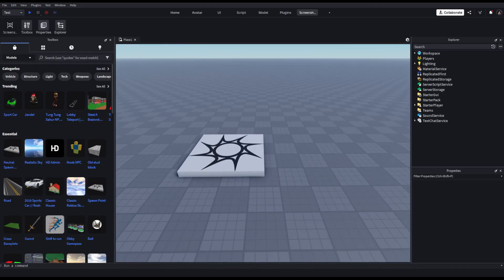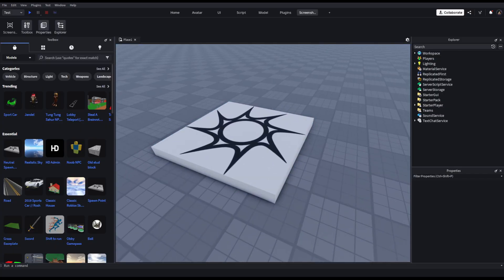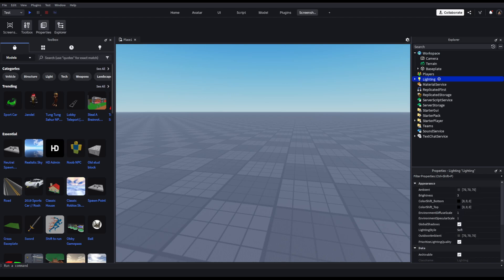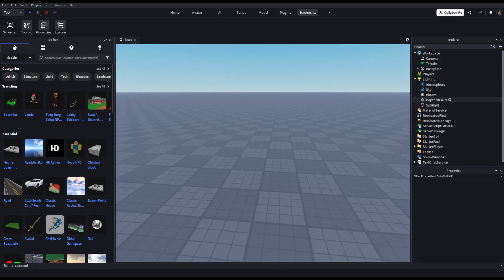So first thing: have a good computer. Second, set your lighting to realistic if it's not already — you have three different options. Then choose Future in case you're not updated.